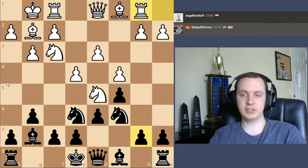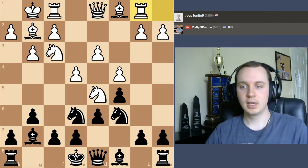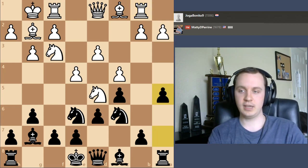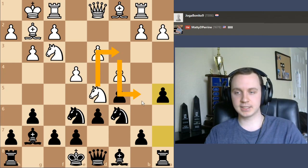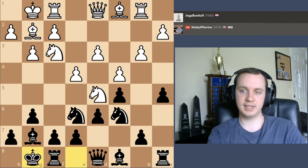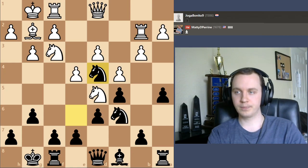A lot of times when you're looking to push your own plan forward, you also want to keep in the back of your mind what your opponent is doing, because if they have a certain plan they're working towards, you don't really want to let them do it for free. So a5 stops that — it does weaken the b5 square, but even if the knight gets there, it's kind of off of the center of the board. White played b3, I castled, bishop b2. We went ahead and made the trade of pieces, and then put the knight on d4.